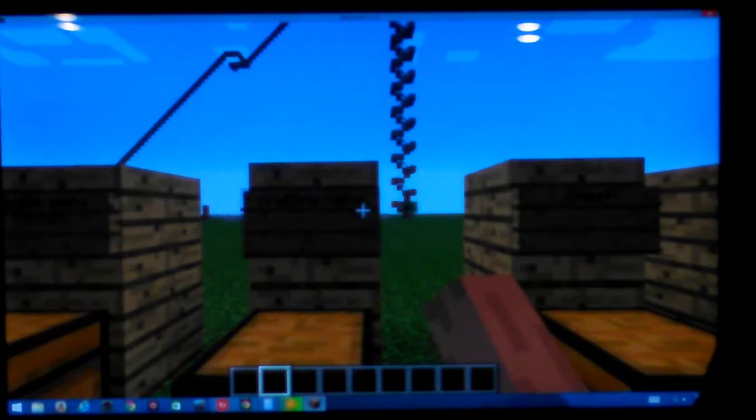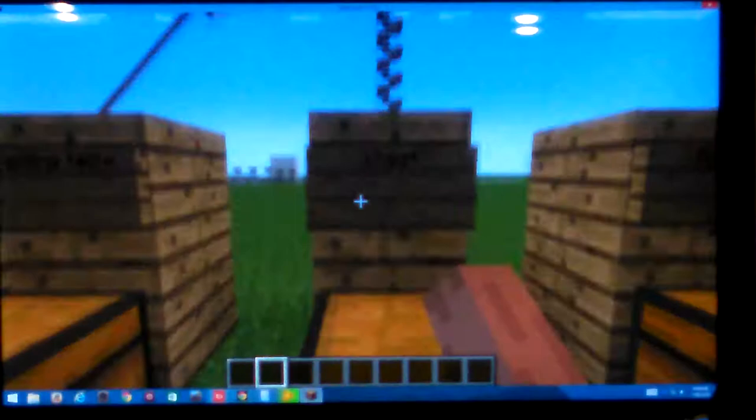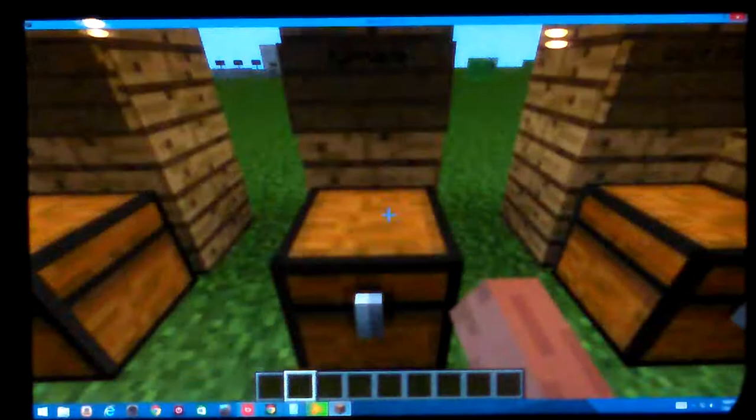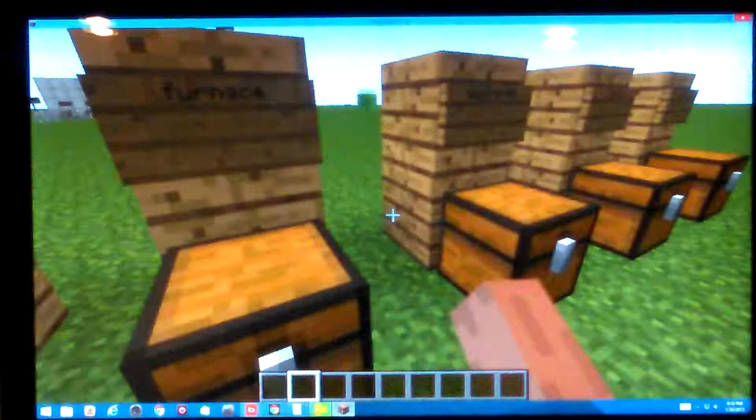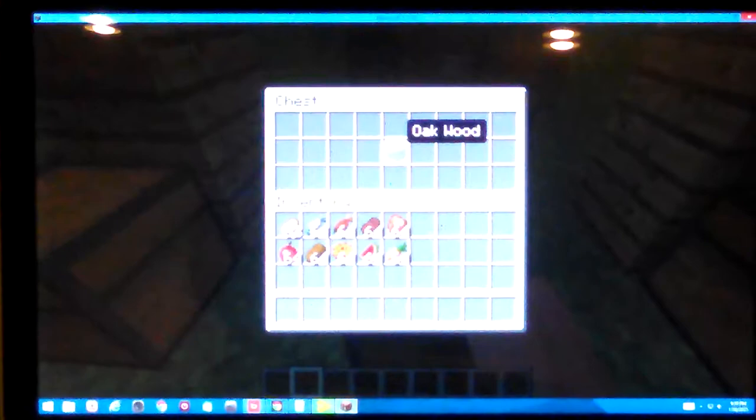Next up is the chest, which is right here. To make that will be eight oak wood planks surrounding nothing in the middle. These are oak wood planks right here. Next up is the furnace, which will be eight cobblestone — you can get it by mining stone and then you'll get cobblestone. Next up is the wood block, which is right here. It will just be one oak wood, and that will actually give you four planks, which is really good because you can then craft the crafting table.